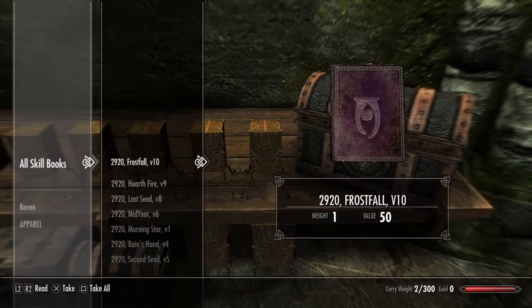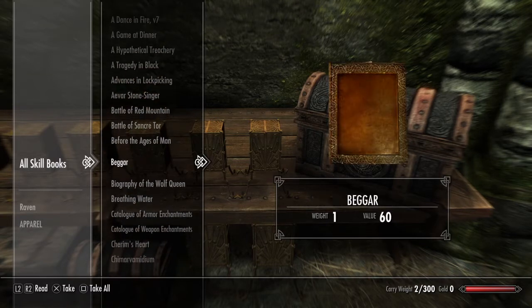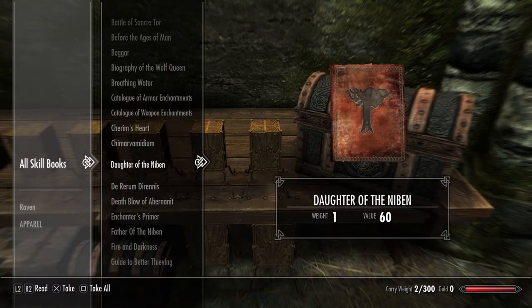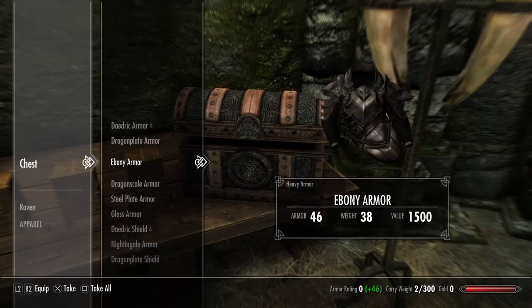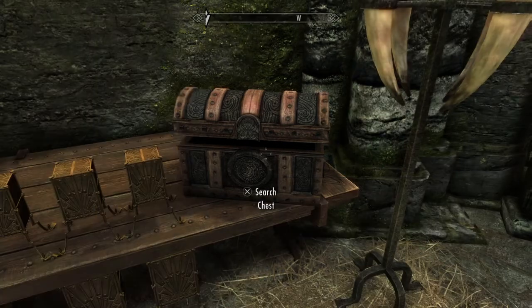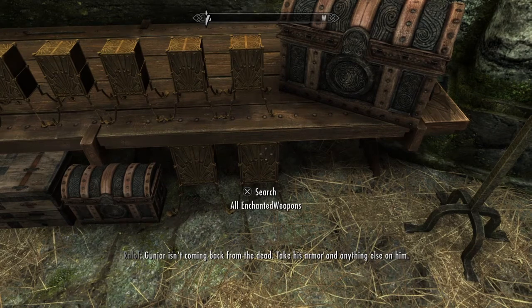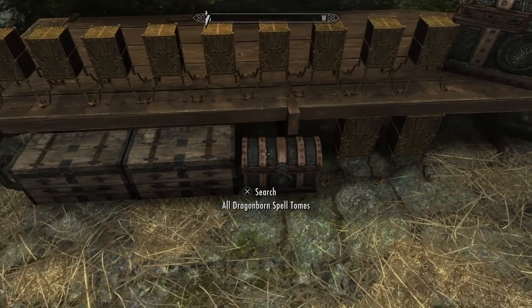Skill books again — these ones will add points to your various stats and skills like lockpicking and everything else. There's a standard chest here as well with even more Daedric armor, bone armor, you name it. Enchanted weapons, enchanted armor, all Dragonborn spell tomes.